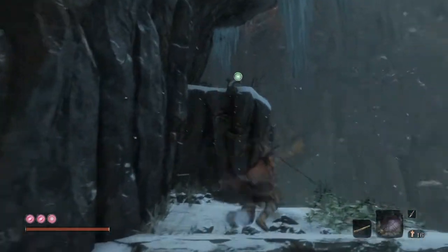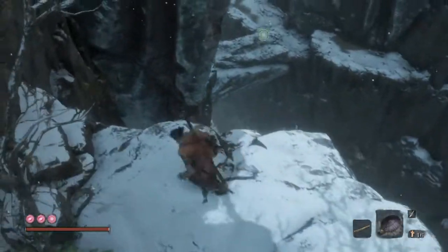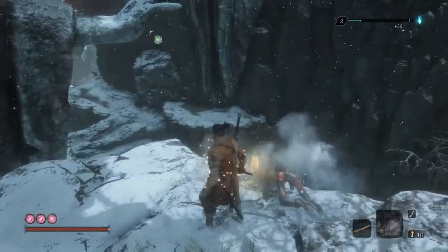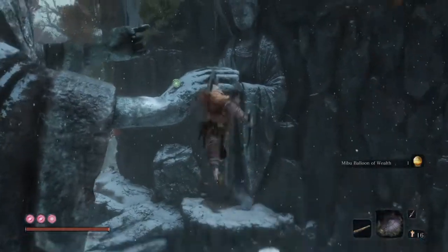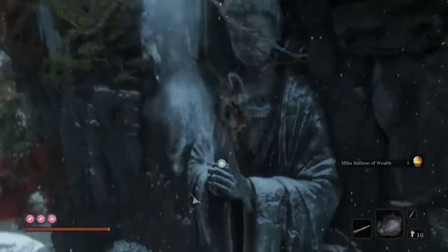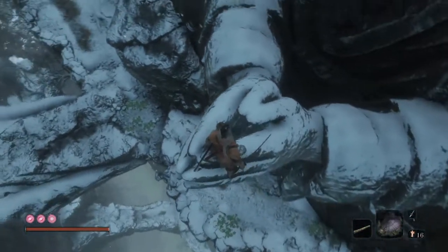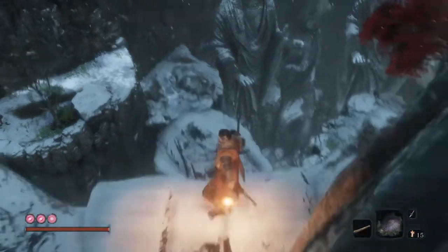We need to go up this way. He will try to drop down on your head, so be careful. Oh, he gave me a balloon of wealth. Things don't get really complicated quite yet, but some of the monkeys do have weapons — and some of them even have rifles. That's why I have the loaded umbrella equipped, just in case they shoot at me.